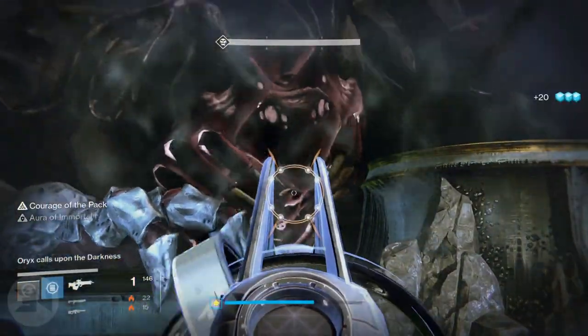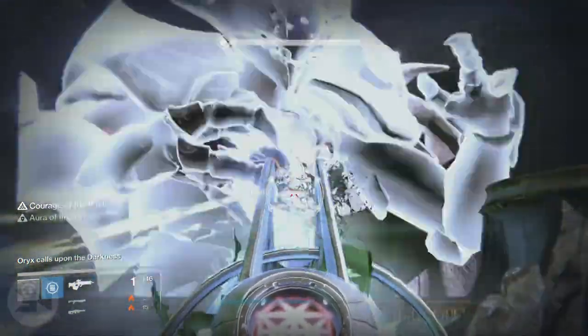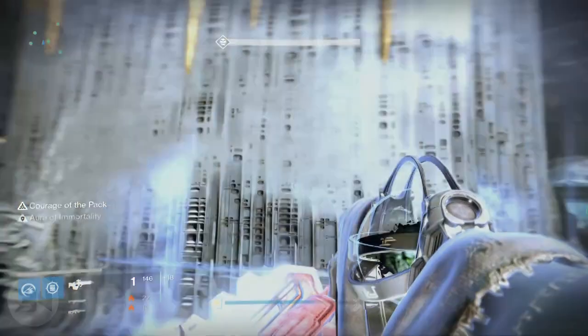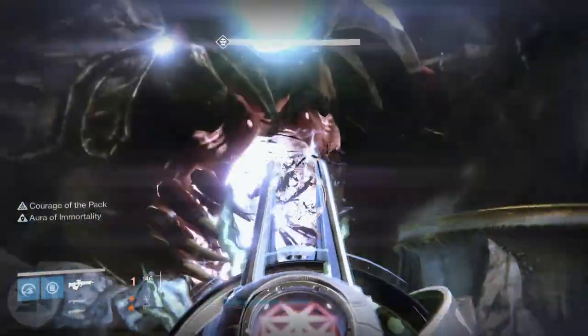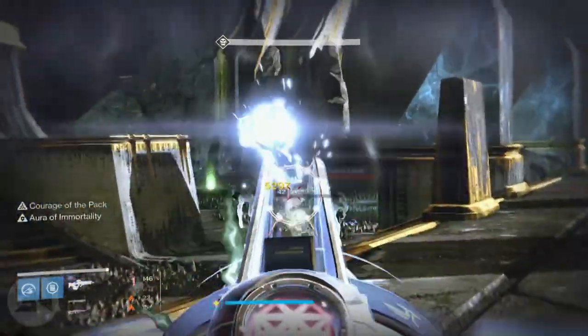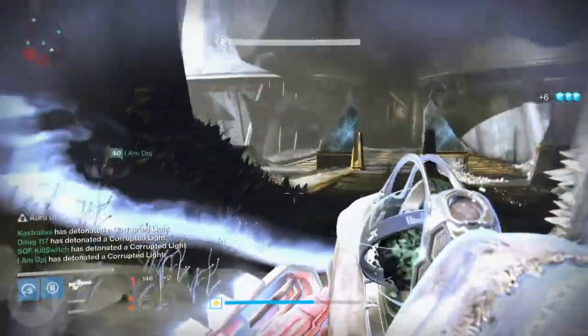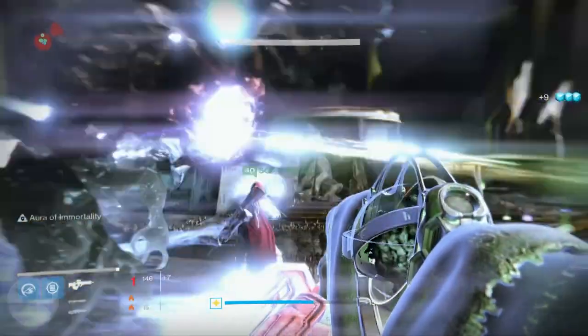It's actually pretty simple. All your unwanted armors and weapons that are on your main character — any engrams that you open have a chance of being a similar light level to what you are on your main character. For instance, I was about light level 304, so I was opening engrams and I got a few sniper rifles that were 295 attack and a few primary weapons that were 295 attack.